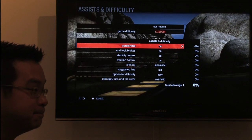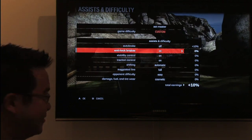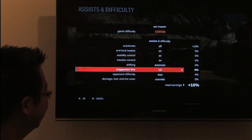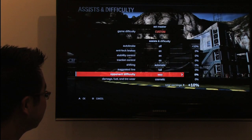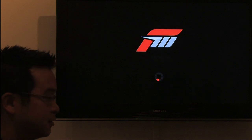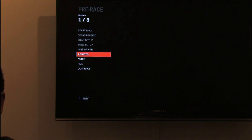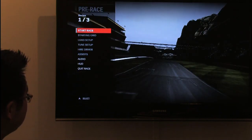But it's up to you. Leave them all on? I'll turn the auto brake on. That seems like a good start. Go push A. Literally, a lot of the game — as you might have seen my button, my thumb — it's all A button, just to flow right through. Start race.